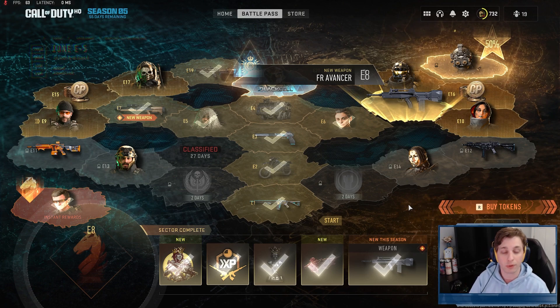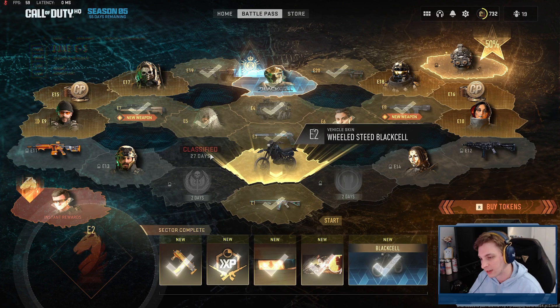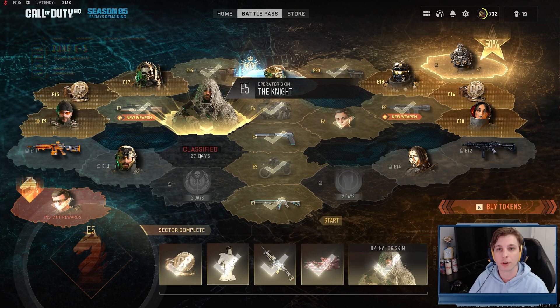The Task Force 141 vs Shadow Company event challenges unlock in two days and will probably come with a camo or two. There's also a classified slot that will likely bring a third weapon in the mid-season update. Overall, I think this Black Cell battle pass is phenomenal — way better rewards than Seasons 3 and 4 — and definitely worth it since most of the content would cost 2400 CoD Points in bundles anyway. Enjoy Season 5!